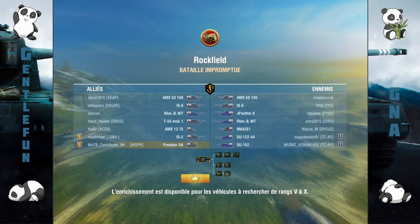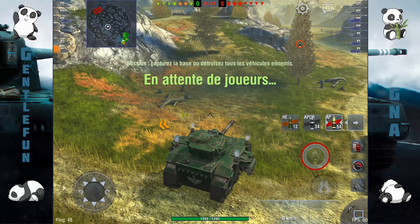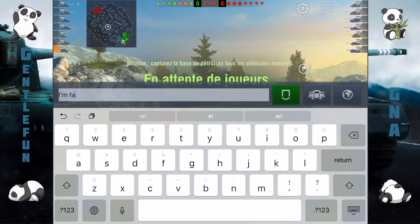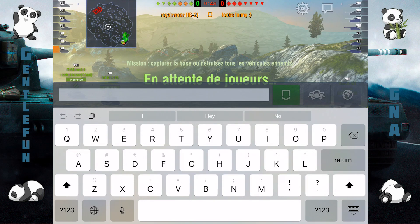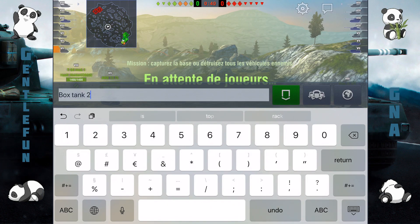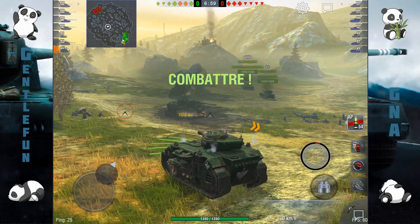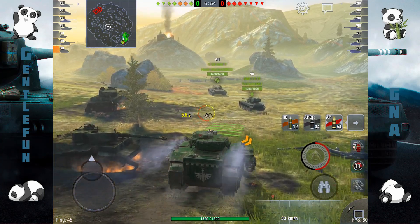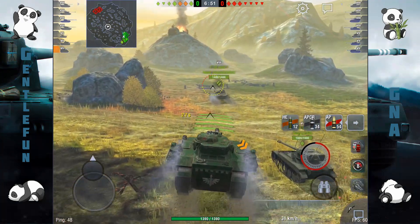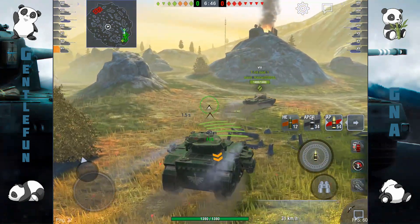Donc cette fois-ci, je suis avec Matt, Royal Aurora d'Enya, un compère de clan. Avec le petit camo vert que j'ai mis dessus, le char a l'air un peu bizarre, il n'a pas l'air très dans son élément autour des autres chars. Il est assez carré, ça fait un peu penser au SU-100Y futuriste, donc c'est pour ça que j'ai noté BoxTank 2.0 à Matt. On va se diriger côté droit pour essayer d'aller prendre un peu d'informations. Même avec le boost moteur, ça reste assez pataud, on atteint assez facilement les 32 km/h mais ça reste assez limité.